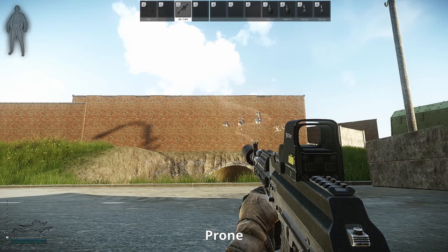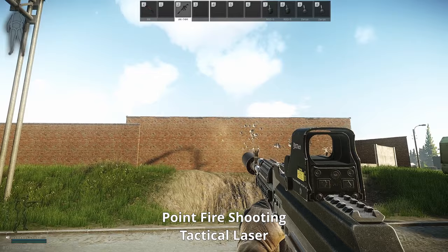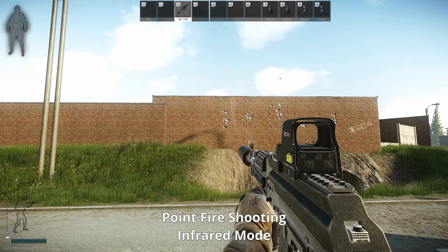Your head will also be the first thing that can get shot when prone, but sometimes it can work in your favor because your overall hitbox will be smaller. Using a tactical laser device will decrease the spread of your gun when you use point fire shooting — the difference is very noticeable. On some laser devices, you can use infrared mode that is not so easily visible and still gives tighter bullet spread.